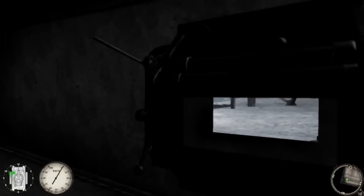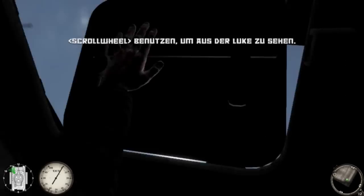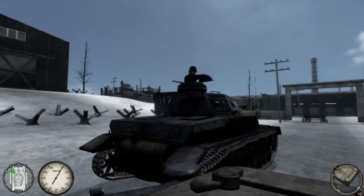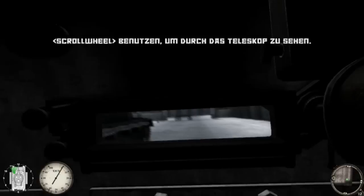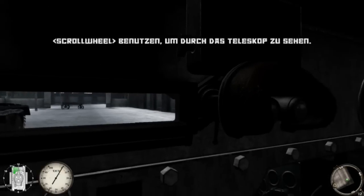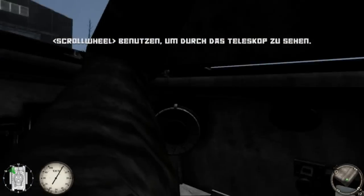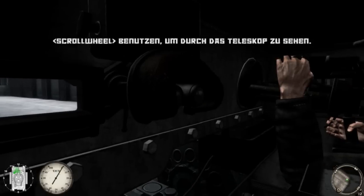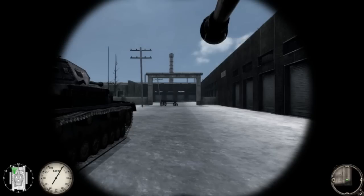Öffnen Sie die Luke und sehen Sie hinaus. Blicken Sie durch das Episkop. Fahren Sie vorwärts, um ein Gefühl für die Steuerung zu bekommen.